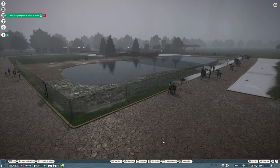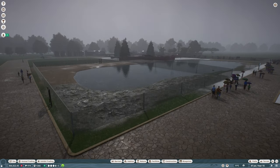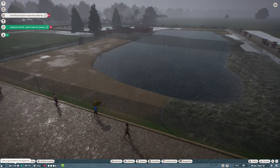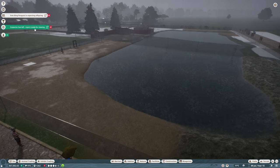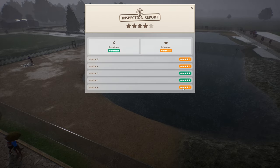Hello everybody, it's Joe here and welcome back to a rather wet and miserable Ardwick Junction. Today we're back on Planet Zoo and things are going good - we're making money, there's money rolling through the door. The inspector's just left and everything's pretty good. Habitats 5 and 6, and Habitat 4, are lacking a little bit.